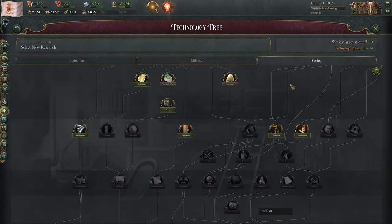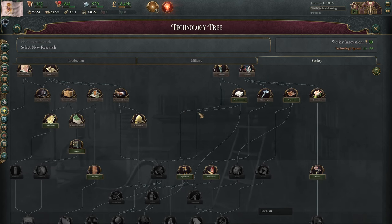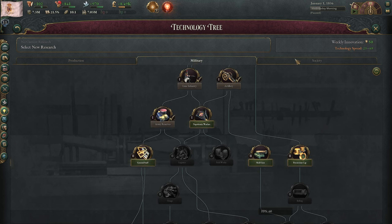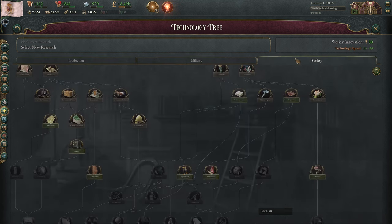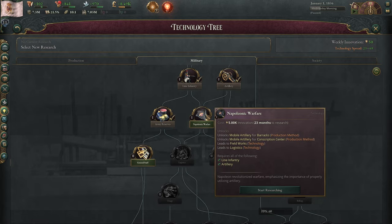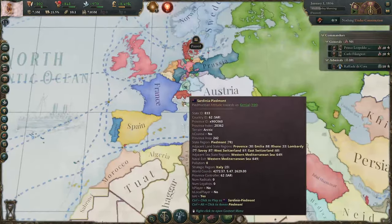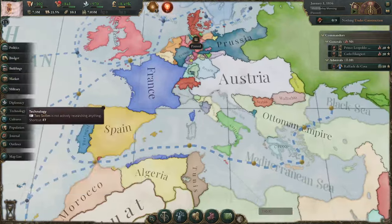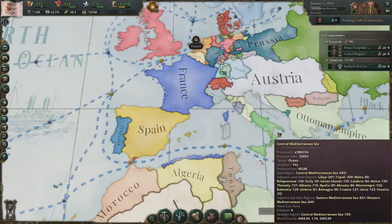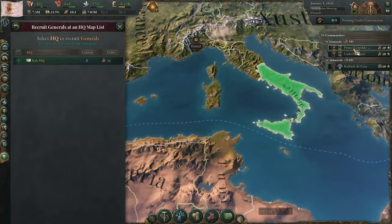In terms of your technology, you kind of have to do some triage depending on your immediate goals. I think you probably don't want to mess around with going through mass communication to nationalism, just because you start so much stronger than everybody else. I would just pick Napoleonic warfare up and aim to puppet everybody, because if you puppet everybody, it doesn't matter if Sardinia Piedmont has much better technology than you do if they're already your puppet. Just click this and go on the war path — that one's going to be pretty easy.